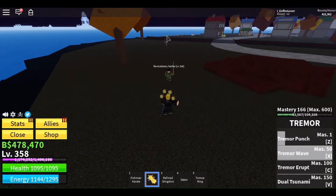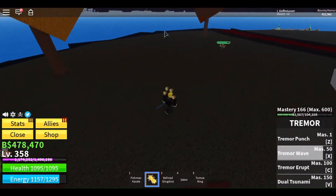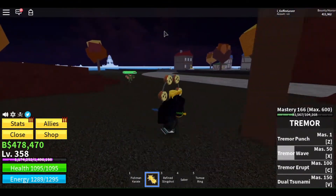For the second move we have Tremor Wave. This is the only long-range move for Tremor, accompanied with its best friend: high cooldown. However, if you can aim well, this move can deal a lot of damage.